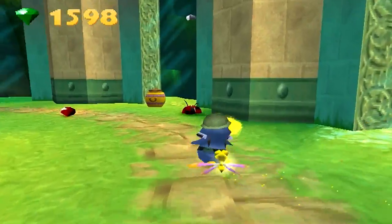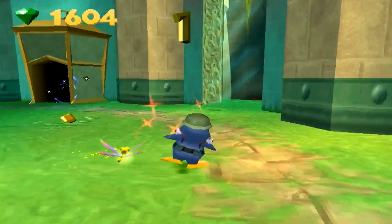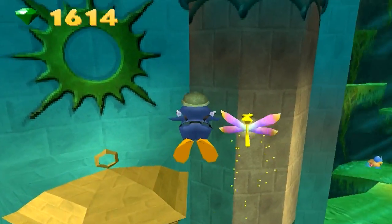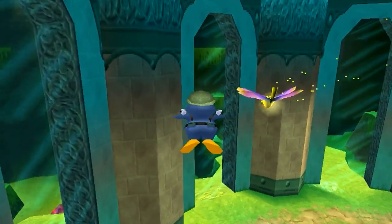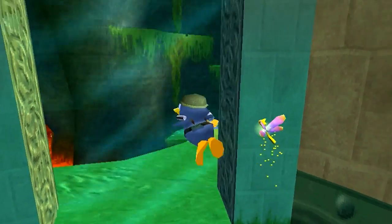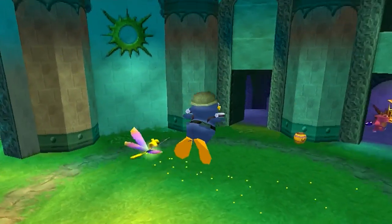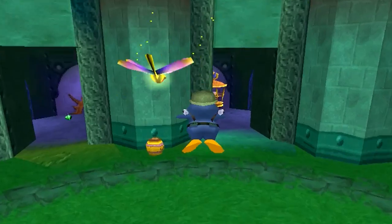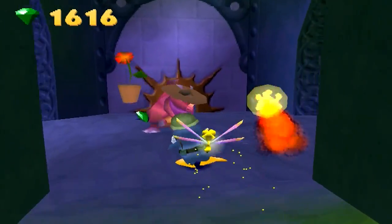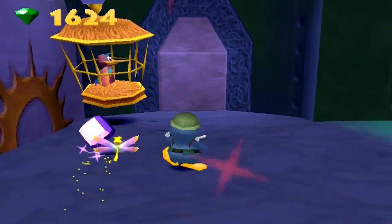So Sergeant Byrd is a penguin, I guess, and he can fly. It's kind of funny how he did that. You can see through here - this is kind of like showing you what's later in the level. Yeah, I guess that's good, but it's kind of spoiling the level in a way.